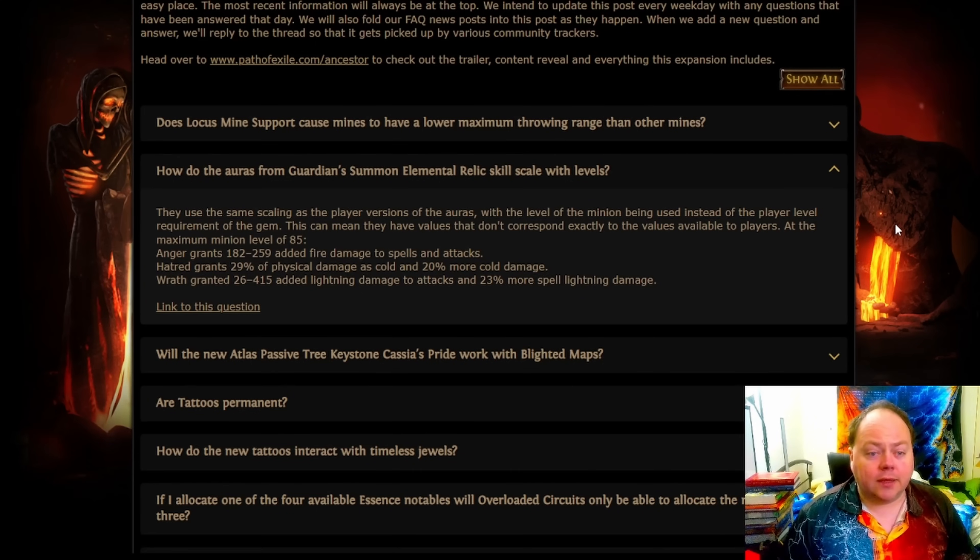Ultimately the Guardian is looking incredible. Whilst I'm not intending to league start one, I think it's probably going to be the most popular league starter, especially given that you're going to keep getting more power out of these summoned elemental relics as you approach level 85, and in particular you'll get more uptime on them as you start acting faster. If you're looking for a league start option, Guardian looks really good. Absolution is probably the skill that jumps out as the most impressive with it, but it's far from the only option — essentially anything that gets a lot of benefit from flat damage and originally deals physical damage to get maximum benefit out of Hatred.